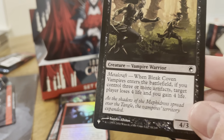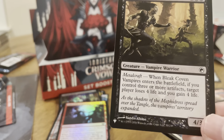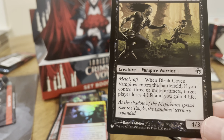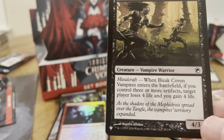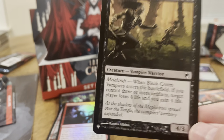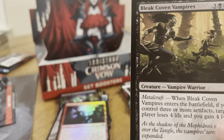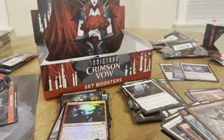List card: Bleak Coven Vampire. 4/3 for five. Metalcraft — when it enters the battlefield, if you control three or more artifacts, target player loses four life and you gain four life. Not bad — it does four drain life right when it comes in, if you have three or more artifacts. Pretty easy enough to do.